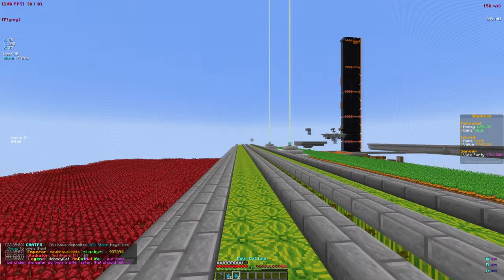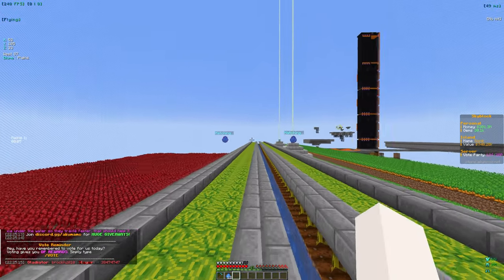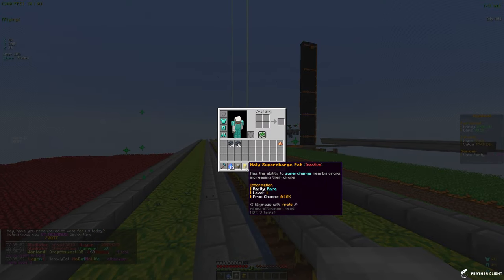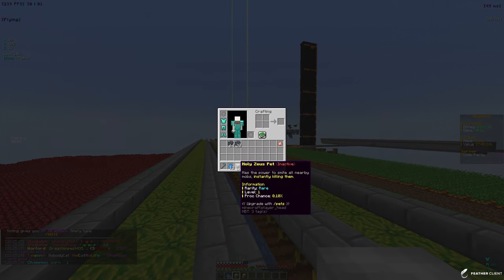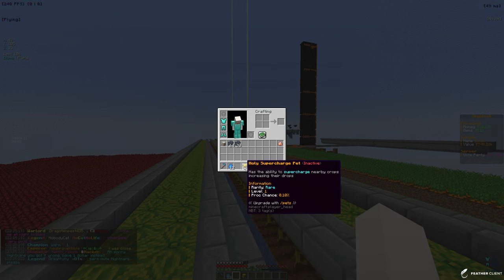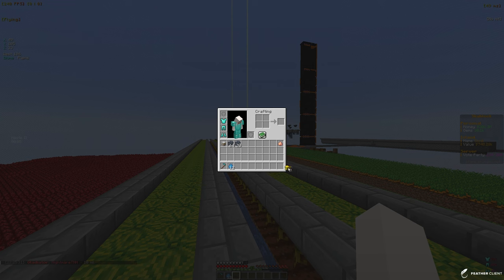Let's go ahead and open up these pet eggs and see if we can get anything good. They're hatching — we got a Zeus pet and a supercharged pet, both rare level, so they're not that good. The holy Zeus pet has the power to smite all nearby mobs, killing them — not bad for farming or grinding. The holy supercharged pet has the ability to supercharge nearby crops, increasing their drops, so this could be good for farming.